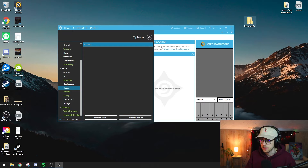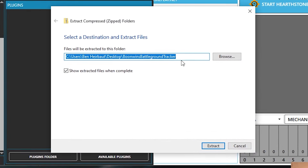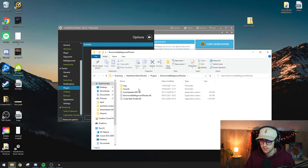Now extract the zip file. Most Windows computers already have a way to extract zip files, but if not you'll need additional software. When extracting, paste the plugins folder directory as the destination and click Extract. Now if you open the plugins folder, all the files are in there — beautiful, you're pretty much done.